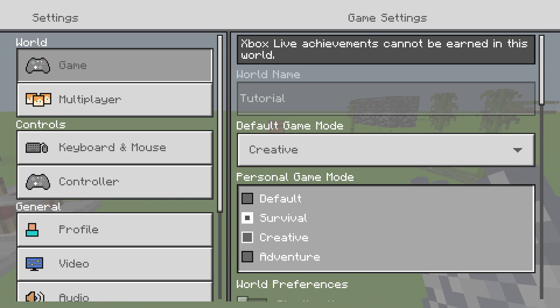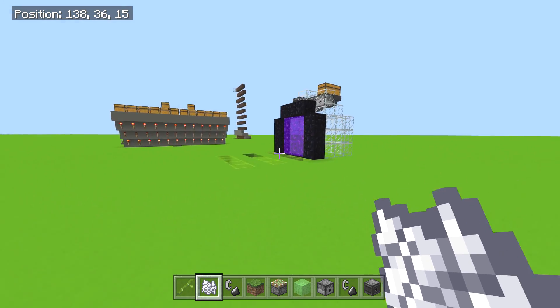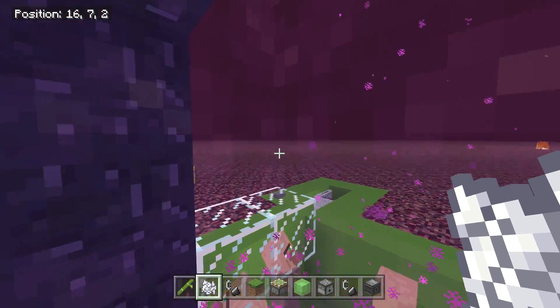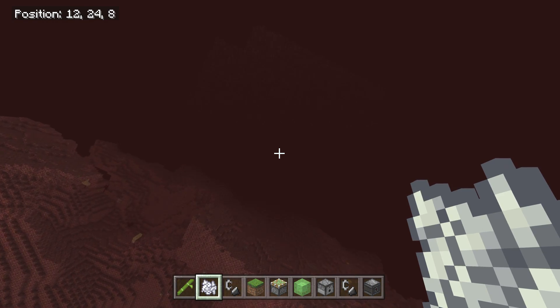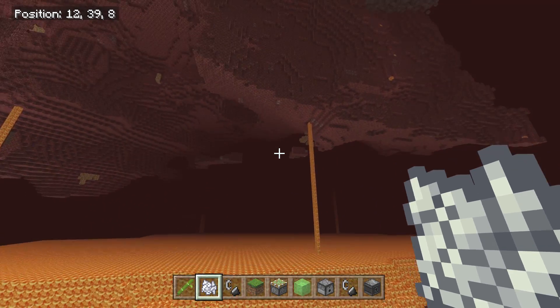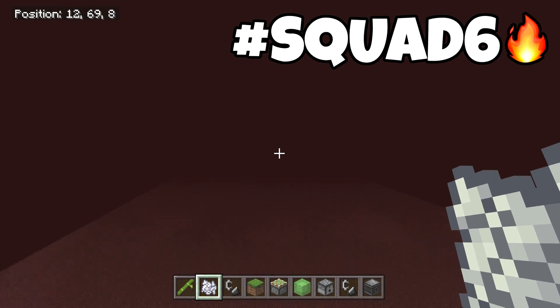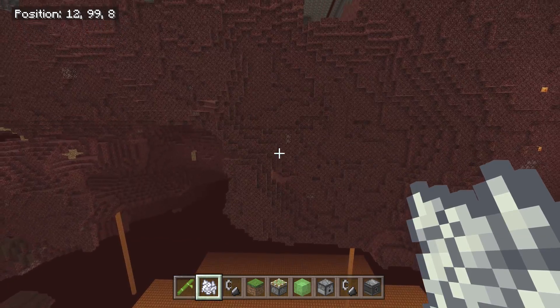Let me switch to creative. Let's go into the Nether. I like my flatland Nether here because when you go in it's actually a flatland Nether — it's also a villager farm. We're just going to go up, up and away. I like it because it allows me a flatland in the Nether to build, and it has a regular Nether right next to it. I think that's super cool.